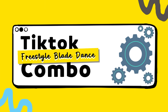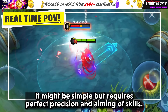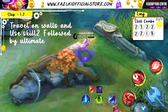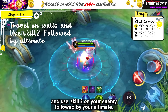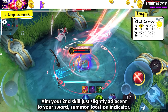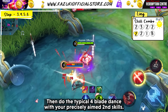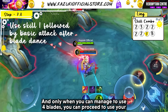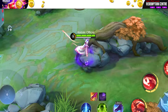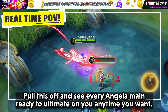The Freestyle Blade Dance Combo — do you know what defines you as a Leomord pro? The ability to pull this off. It might be simple but requires perfect precision and aiming of skills. Hop over the world like a bird and use skill 2 on your enemy followed by your ultimate. Aim your second skill just slightly adjacent to your sword summon location indicator, then do the typical 4 blade dance with your precisely aimed second skills, and only when you can manage to use 4 blades can you proceed to use skill 1 followed by basic attack.